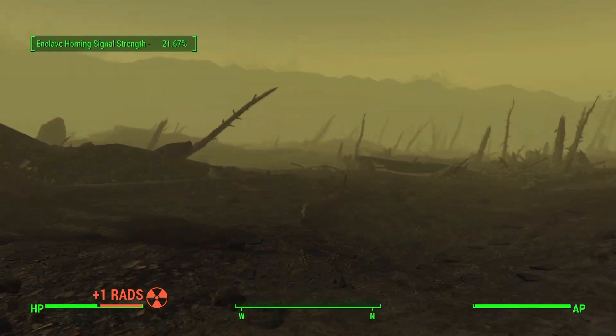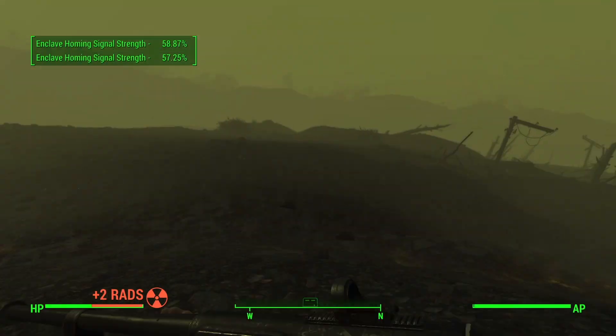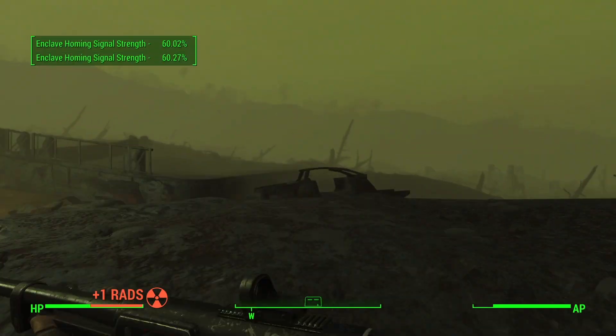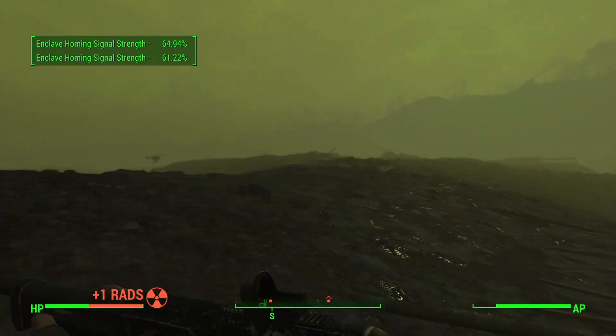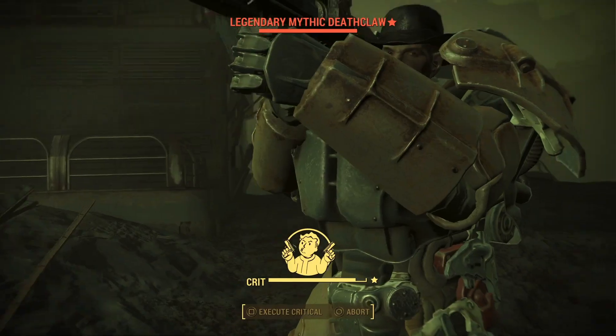This is a high-level area with plenty of rads, so dress accordingly. As you walk, you'll either increase or decrease the signal strength of the Homing Beacon. Walk until the beacon is at 100% to discover the Atlantic offices.